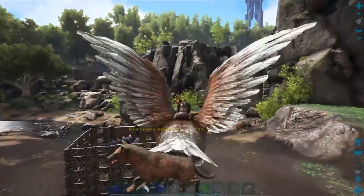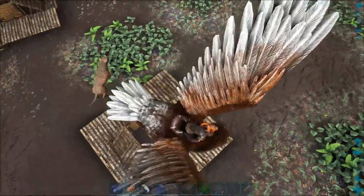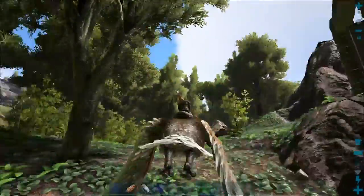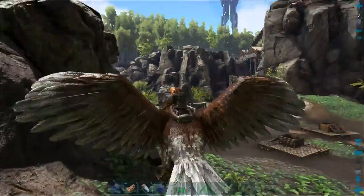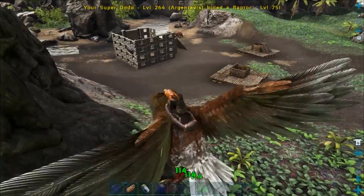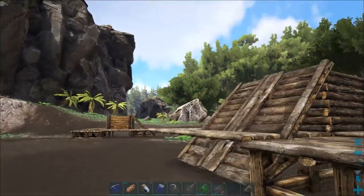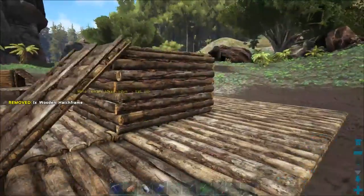Now that we've got a Hyaenodon, the toughest part about this entire thing is just getting her inside the pen. She can still get out of there so you want to be paying very close attention. Now that we have the hatch frame on there, you want to run up here, pop the hatch frame on, and now she's stuck - there's no getting her out of there.